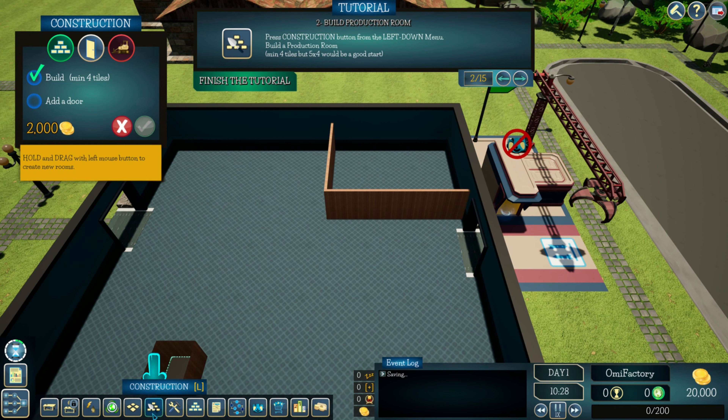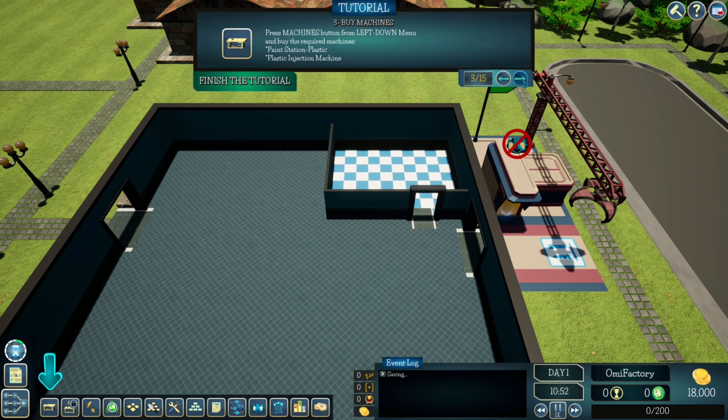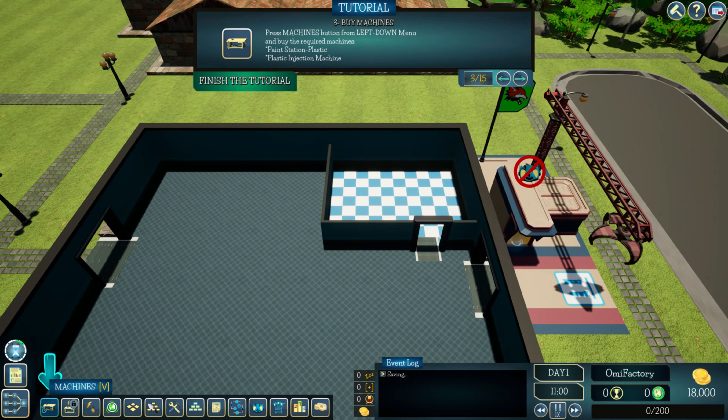Added a door there. That makes sense. Production room built. Now press the machines button from the left-down menu to place the required machines — paint station, plastic, and plastic injection machine.